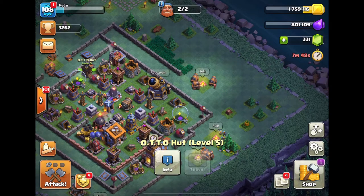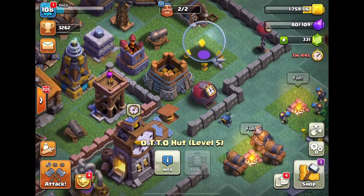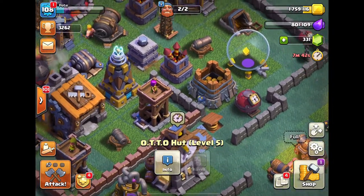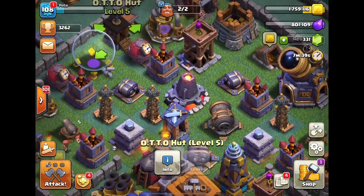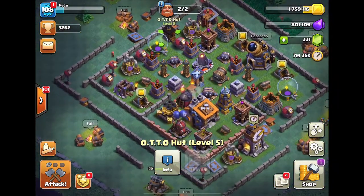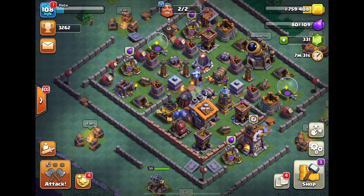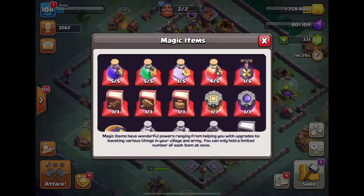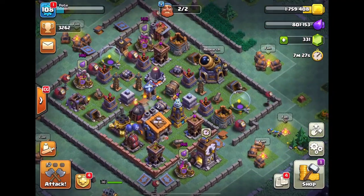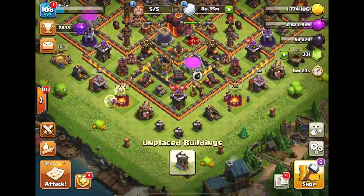Look how cute he looks — he's so tiny compared to everything else in the game, maybe apart from those trunks. Look at him, he can't even jump over walls! He's just running to get back to his base which I moved. I can't believe we've done it, we finally done it — so much grind, so many resources used to get to this point. It's honestly mind-blowing.